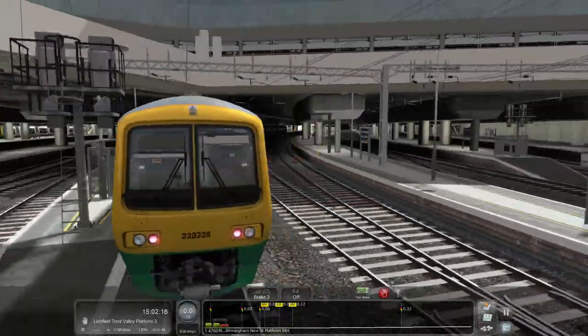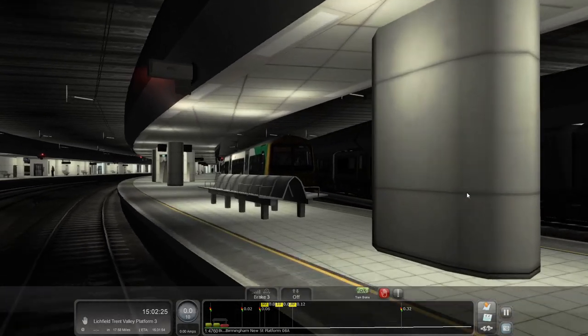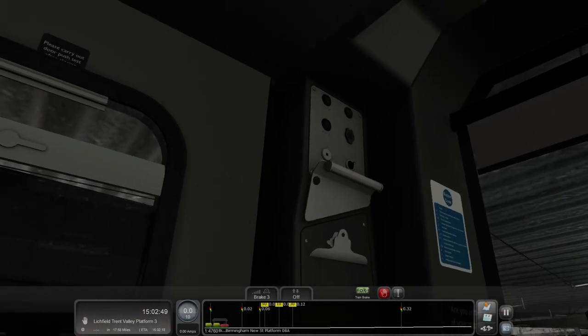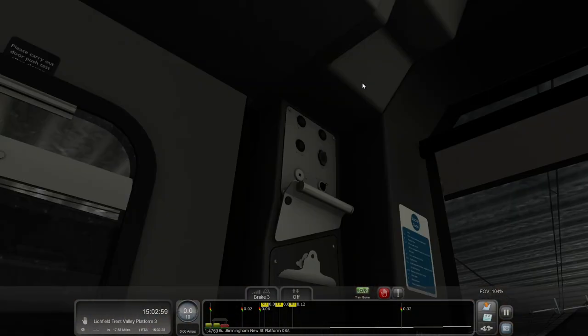Sadly no Pendolinos — this is on Quick Drive so I imagine they've not included any in the consist. We have F7 and F8 for the destination blind, but it takes absolutely forever to scroll through to where you want to be, so we'll just leave it on Walsall. My knowledge of the West Midlands is somewhat minimal. We do have lights off and lights on controls up here, but if you put lights on, nothing happens.